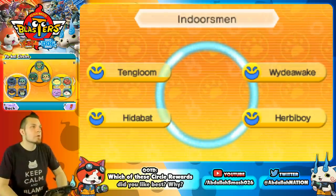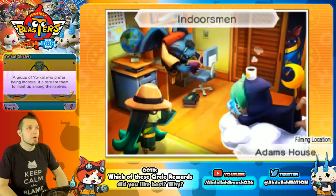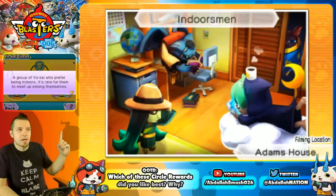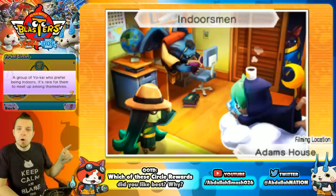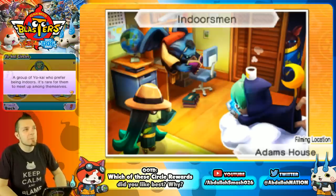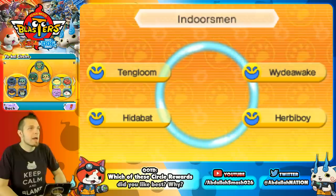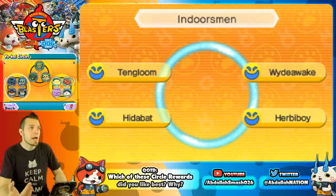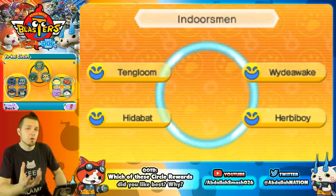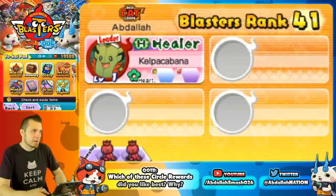Right off the bat you have Indoors Men — a group of Yo-Kai who prefer being indoors. Not only do you get some flavor text and really cool artwork, but you can see Hide-A-Bat over there. You're going to need Gloom, Wide Awake, Hide-A-Bat, and Herbivoy in order to complete this first circle. As you can see, I've already claimed it.